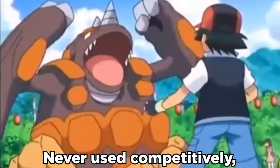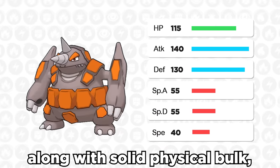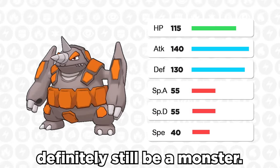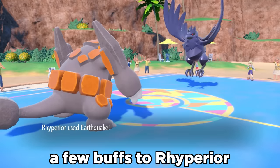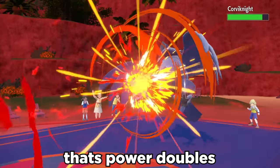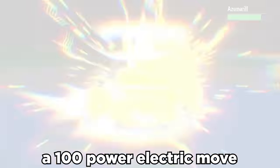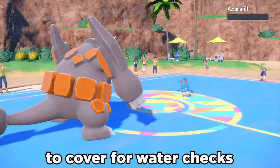Rhyperior is currently never used competitively, but with its massive base 140 attack along with solid physical bulk, this thing can definitely still be a monster. Gen 9 actually gave a few buffs to Rhyperior in the form of Temper Flare, a 75 power fire move that's powered doubles if the last move failed, along with Supercell Slam, a 100 power electric move to cover for water checks when you don't miss.